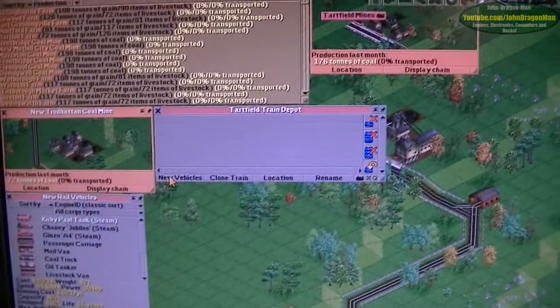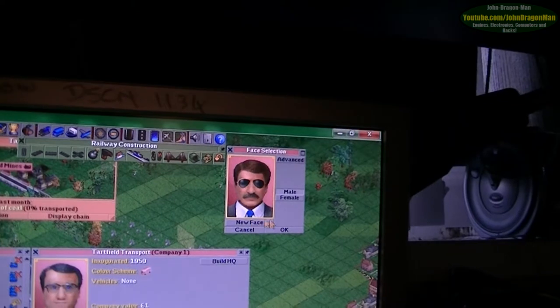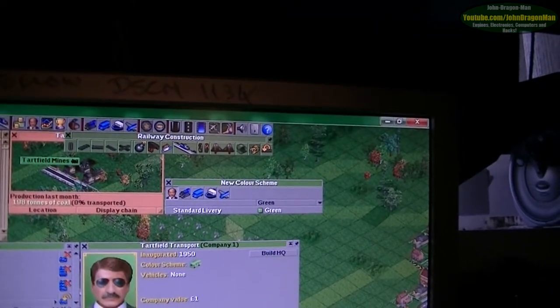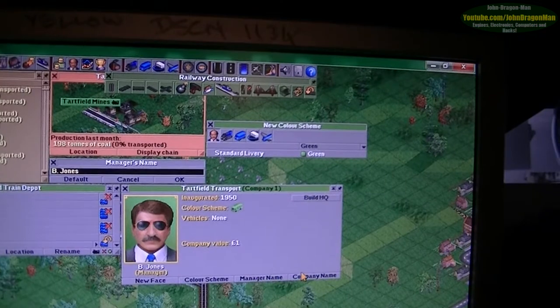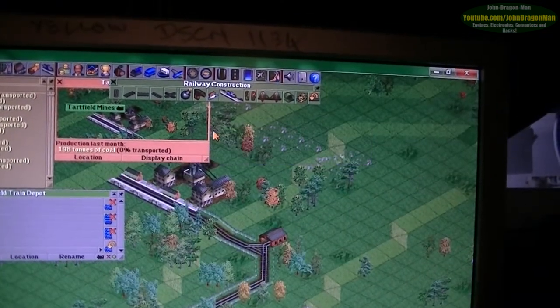You go into here, get a new vehicle. Let's change my company colour — you can choose, randomise who you want to be. He looks kind of cool. Change the colour scheme — it would put me as pink, but I like green. You can adjust your name, put in whatever you want — company name, things like that. I'm just showing you how this game works.